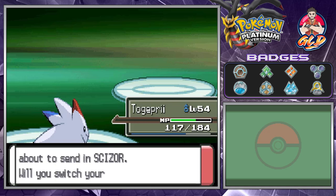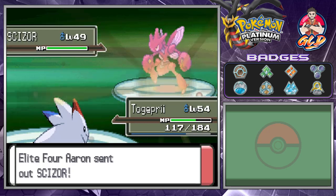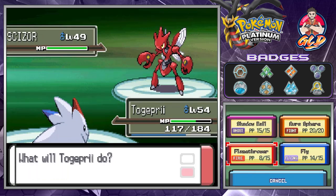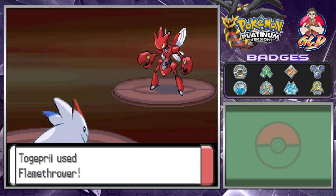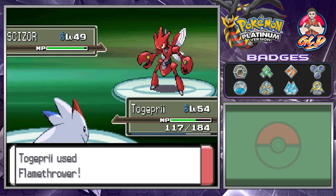Togepie is gaining points and here comes Scizor — this Pokemon takes quadruple damage from Fire. Look at this guy, Level 49 — he's about to go down. Let's go with Flamethrower for the win! Take four times the damage. See ya, Scizor!